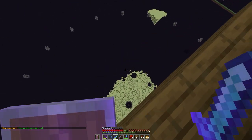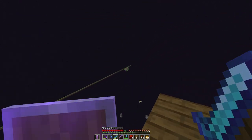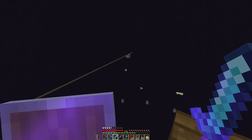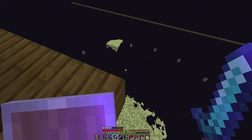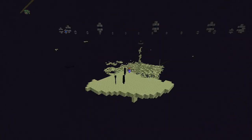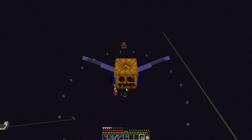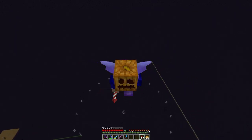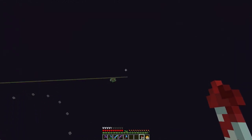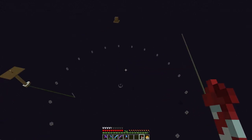Sadly we weren't able to destroy the entire End island in one pass, because our TNT bombers were a little bit too high up in the world. So we're going to have to go flying around destroying the rest of the island by hand. This is going to take a while. And there we have it — we have now removed the entire End island in Hardcore Minecraft. But we're not quite finished just yet — we still have a few things to remove.